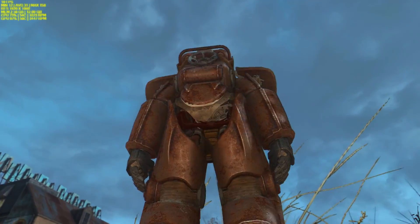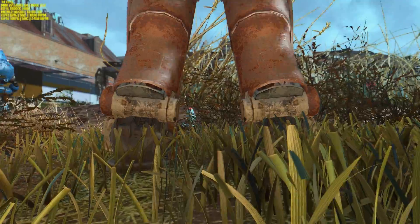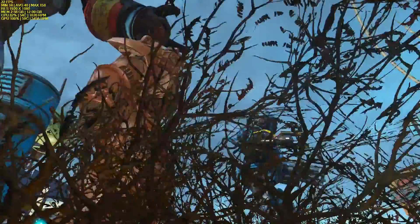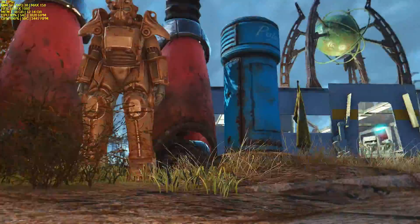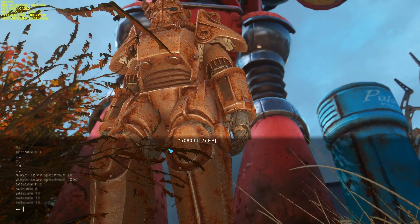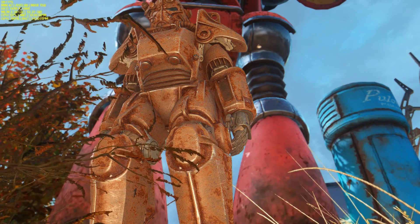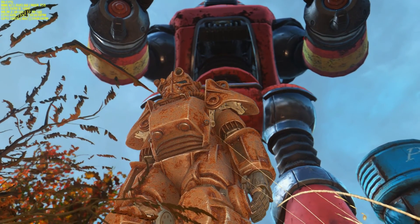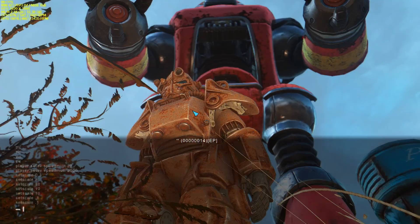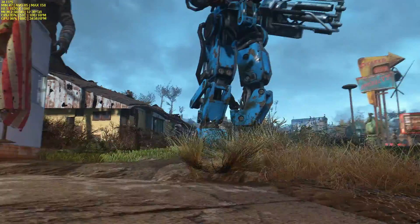Power armor works too — let's go ahead and jump in the power armor. We're like two inches tall entering power armor... I guess it doesn't work too well. Let's try shrinking the power armor so we can actually get inside it — set scale 0.1. Some stuff works and some stuff doesn't; it's a bit disappointing. You can shrink little cars sometimes, but can't get in the power armor.